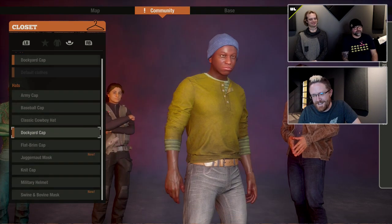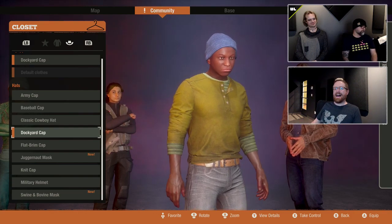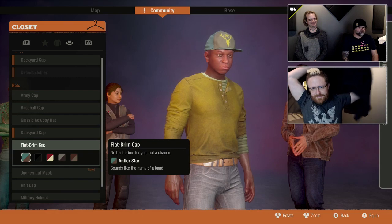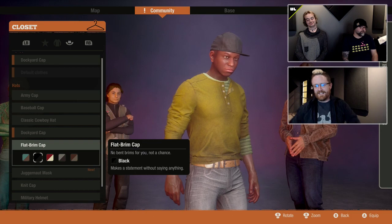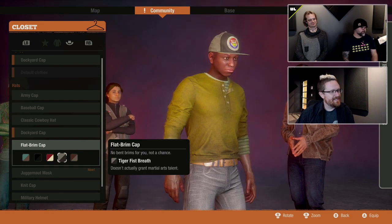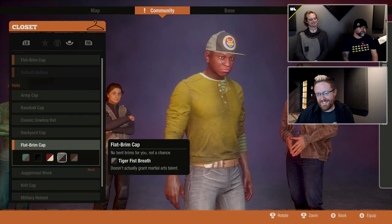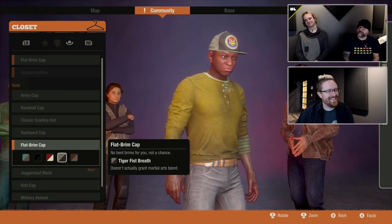I put this dockyard hat on because I happen to be wearing one myself — it's Malik's hat. Then we've got some flat brim stuff. You can also change outfits. Makes a statement without saying anything — because you're too cool for logos. This tiger fist logo hat is my favorite. It doesn't actually grant the martial arts talent even though it has a tiger fist logo.